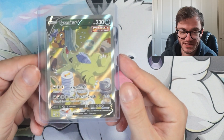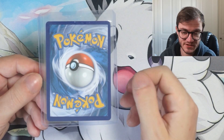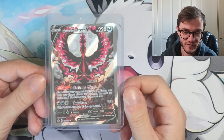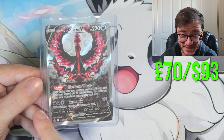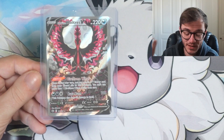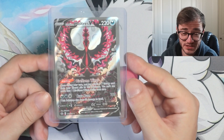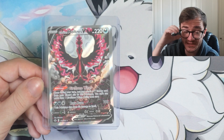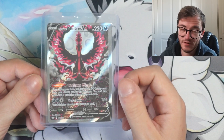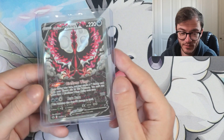Coming into the top 5, this is another card I bought rather than pulled — from a set that's very tough to get hits from. It is the Galarian Moltres V. I love the look of this card — centering is pretty decent, just a little heavy on the right. I will get this graded and sent off to PSA. It's nearly pushing $100 right now. Chilling Reign is a tough set — I now have one of each of the Legendary Birds: Galarian Zapdos, Galarian Articuno, and this Galarian Moltres, which is the most expensive of the three.